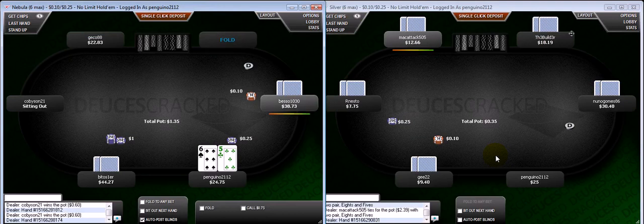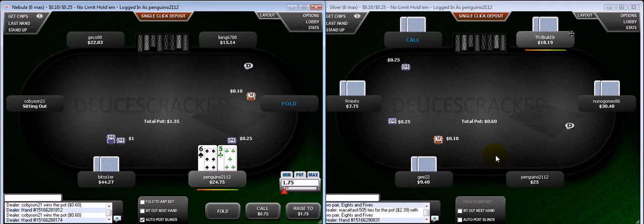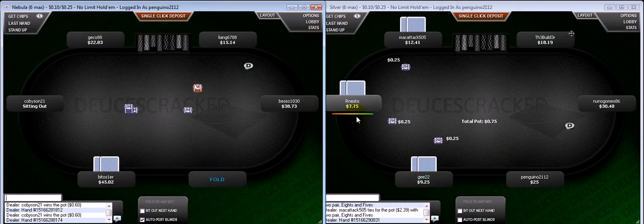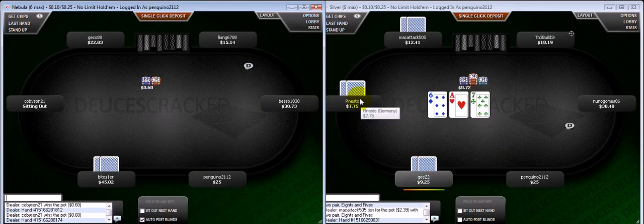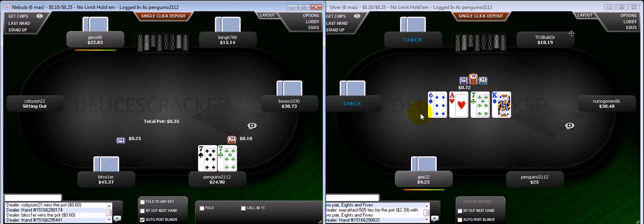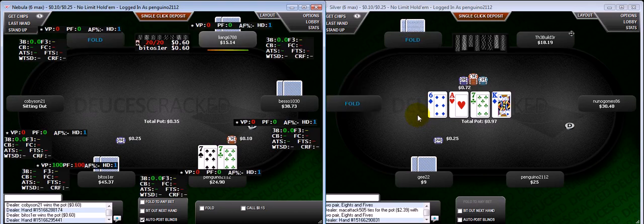Alright guys, what's up, Tuba Steve here, welcome back to Road to Robusto No Limit Edition. This is going to be episode 5. Last week I did a Hold'em Manager review where I talked about some common leaks in microgames, and today I'm getting right back into it with a two-tabling sweat this time.